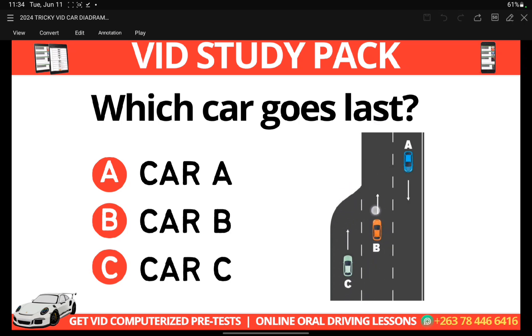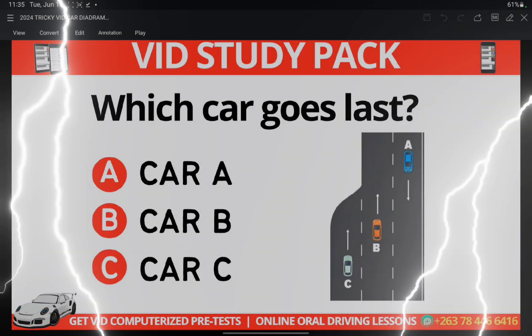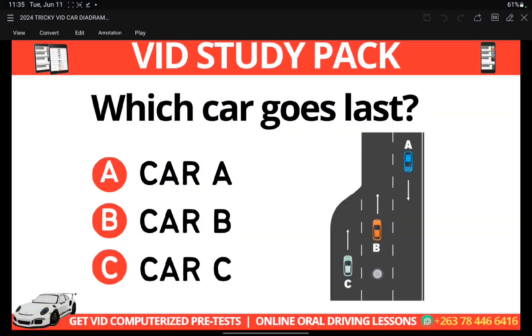When two lanes converge into one, you have to look at which car will cross the broken white line. The car that crosses the broken white line is the car that has to give the right of way. B simply has to maintain its lane.